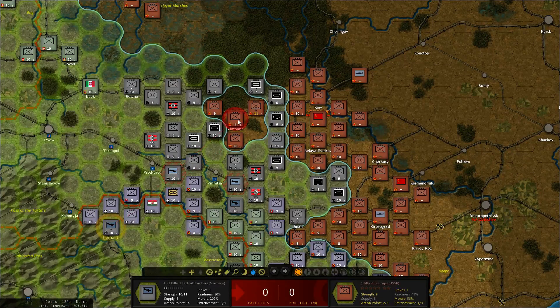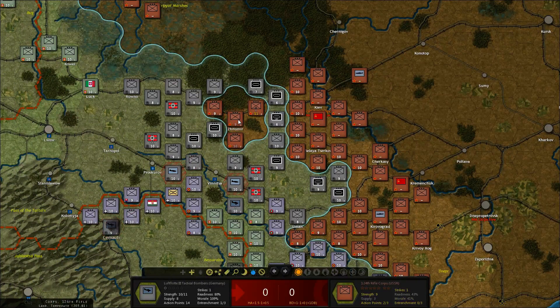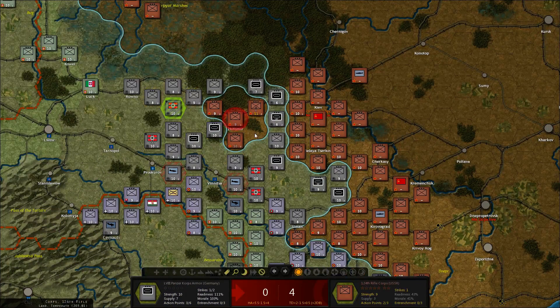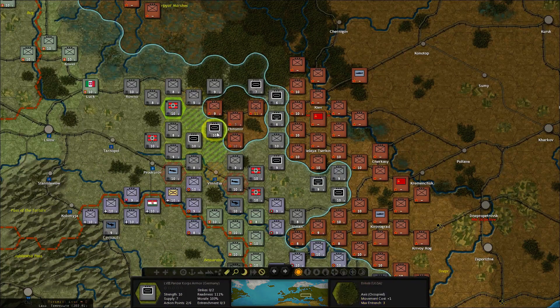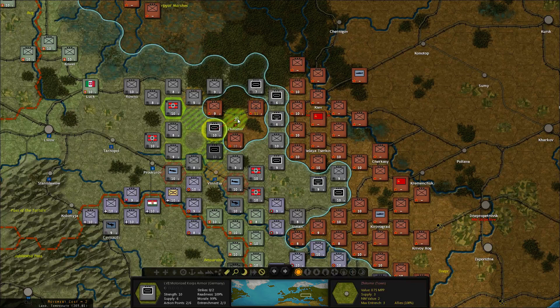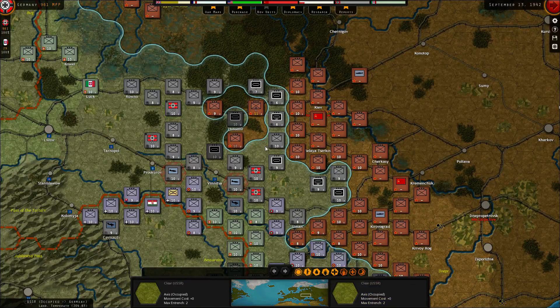Can the bomber reach? Yes. No more enemy fighters, and nothing happened either. Let's do one more attack with four damage, then move them out of the way, bring in the other armor — and we got Sidomir. The others will be out of supply next turn, so it's just a question of moving around a little bit. Let's leave that for now.